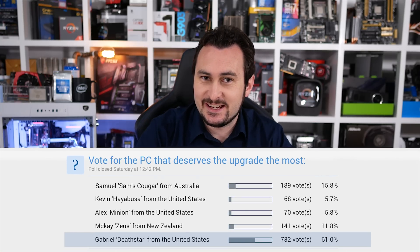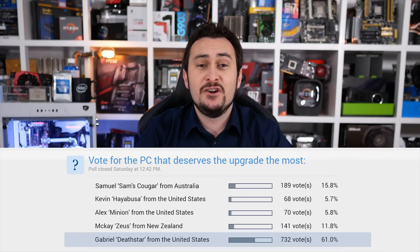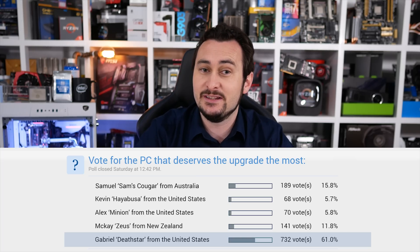On last week's episode, we checked out five AMD FX 6300 PCs, and they were all in need of various upgrades. You, the viewers, voted Gabriel's Death Star the most worthy of receiving the proposed upgrades. Therefore, we have our first US-based winner, and coming Gabriel's way is a brand new Ryzen 5 1400 CPU, a Gigabyte B350 motherboard, 8 gigabytes of DDR4 memory, and a GeForce GTX 1050 Ti graphics card. The good news for the runners-up is that they will be receiving a Rainbow Six Siege game code from Ubisoft. Big thanks to Ubisoft for supporting the series and providing our contestants with free games.